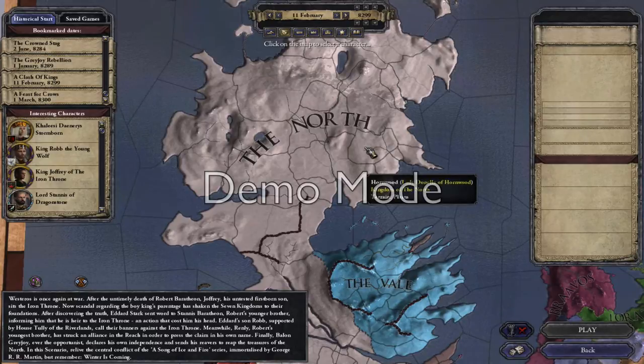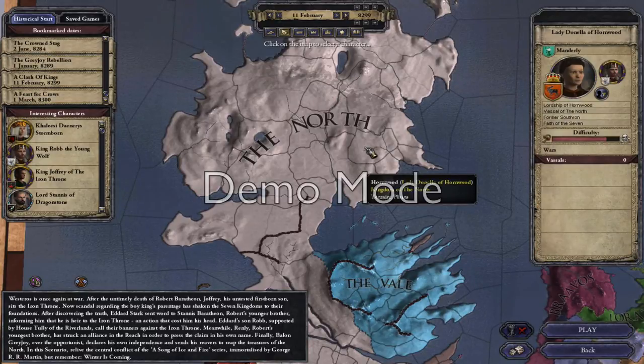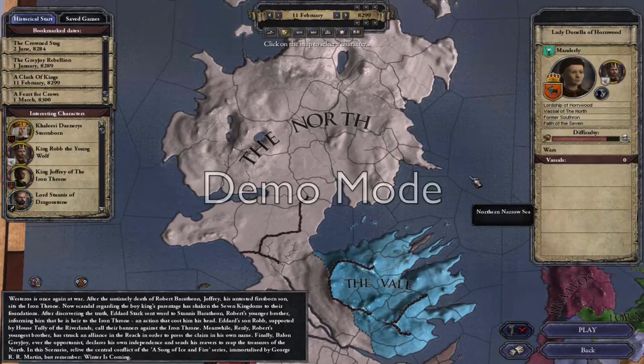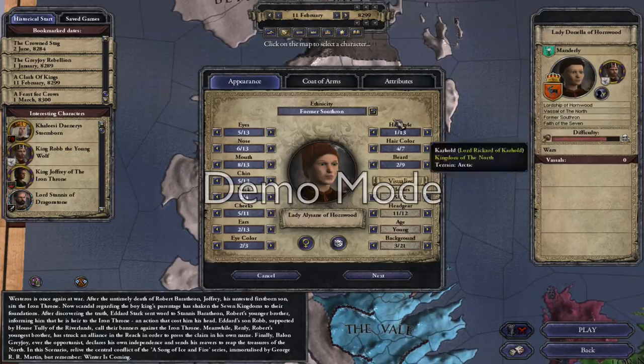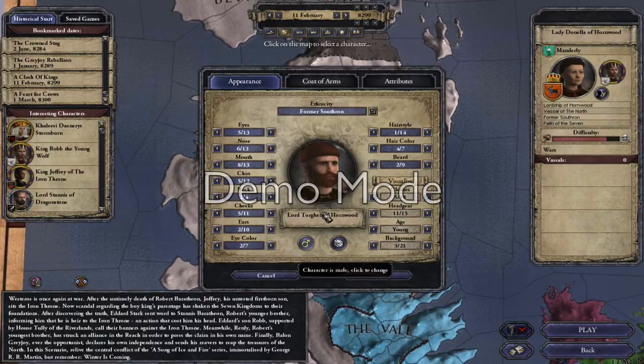I'm going to make a custom hero for House Watch, and I'm going to do it in the Hornwood, because the lord of the Hornwood and his heir both died very early in King Robb's war down south, so it's somewhere where I'm not going to be getting rid of a character that's really important. I'm going to make him look a bit similar to myself where I can.